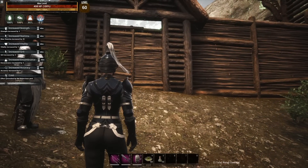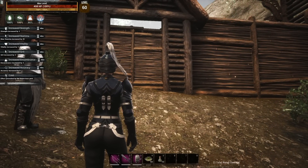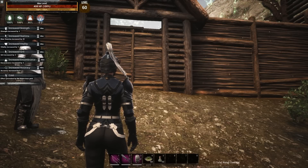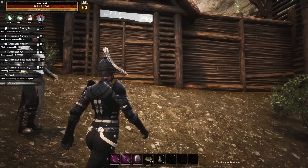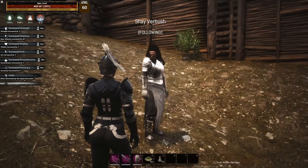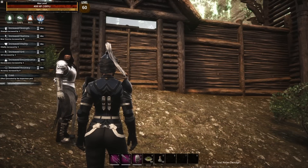I was thinking about the best way to show off a dungeon — I could just breeze through it, but the best way is just to do the dungeon. The dungeon is designed for multiple people, so we're going to give it a go with me and my thrall. Technically that's multiple people — your thrall counts as like three people because they're so overpowered.